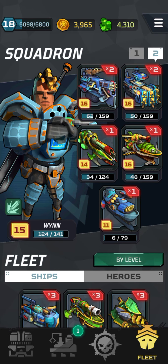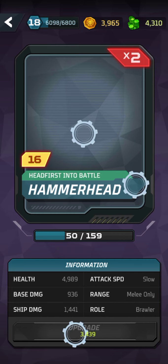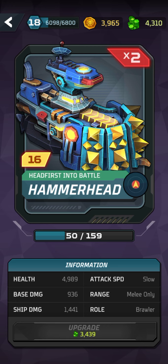From top to bottom in a particular order, we have the Momadeer, which has reasonably good base and ship damage and reasonable health at just over 2,000. We then have the Hammerhead, which is high health — nearly 5,000 — with great base and ship damage at around 1,500.